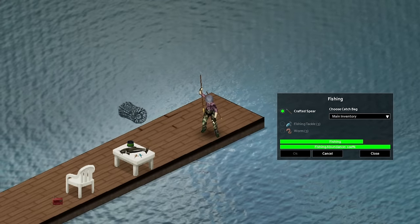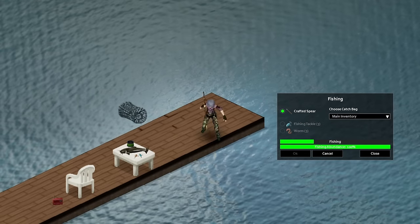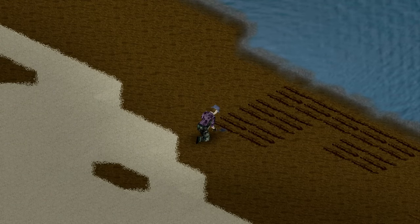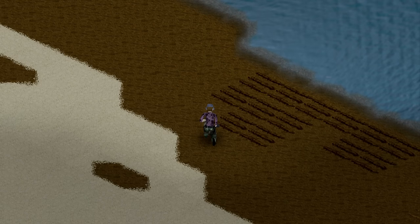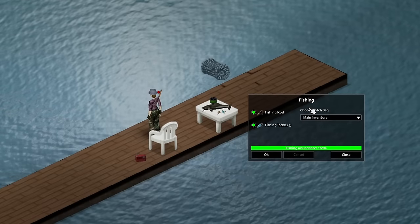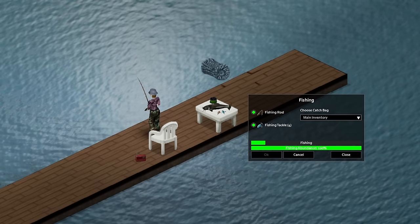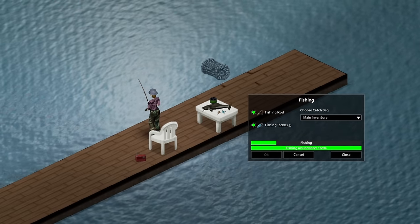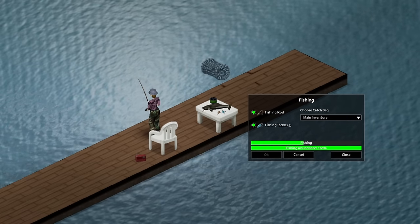For bait, worms are the easiest to find — dig with a trowel or shovel, or find them when removing grass. When you catch something, this bait will be consumed. The best bait to use if available is Fishing Tackle, which increases the chances you'll catch fish instead of junk items. They also have a condition meter, meaning you can use them over multiple casts, unlike live bait.